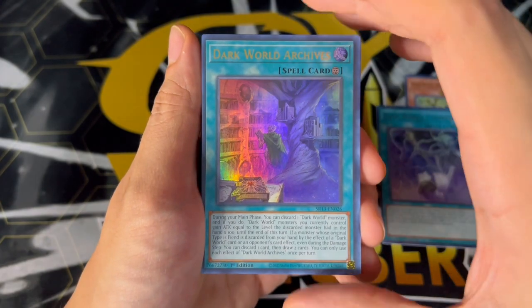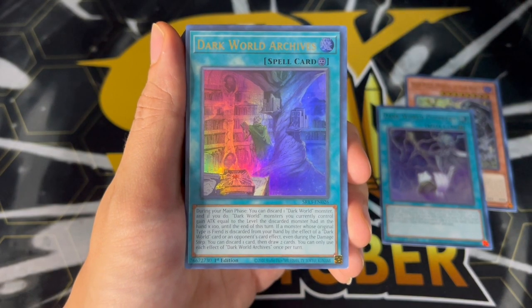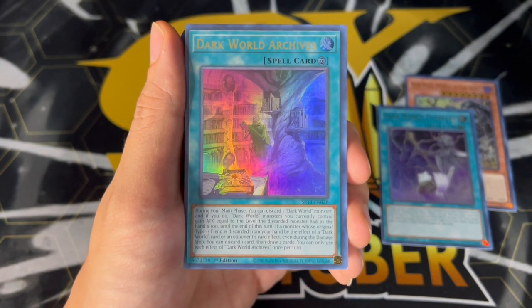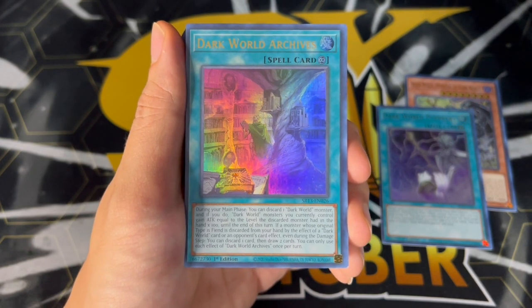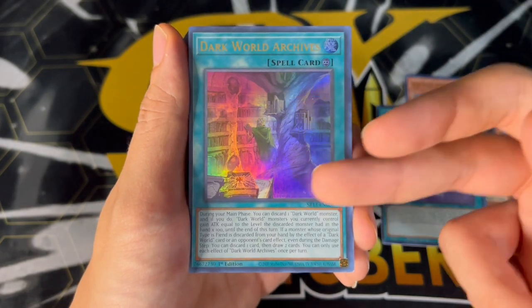We've got Dark World Archives. Archives is another really cool one. During the main phase, you can discard a Dark World monster, and if you do, all Dark World monsters you control gain attack equal to the level. But the main effect that this is actually really powerful for is that if a fiend monster is discarded by the effect of a Dark World or an opponent's card effect, even during the damage step, you can discard one card and draw two cards. So that's absolutely insane.